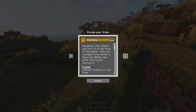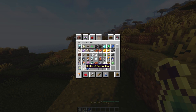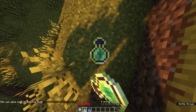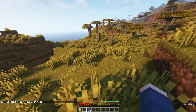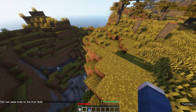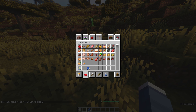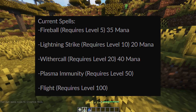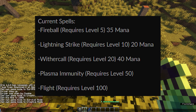The next low impact origin is the Arcanite — show them your power. This origin is categorised as low impact, but it does have significant effects you can build up. When you first pick this origin, you'll have a mana pool, no abilities whatsoever, and fewer hearts. You get abilities by grinding EXP. At level 5 you get fireball (costs 35 mana), at level 10 you unlock lightning strike, at level 20 you unlock withercore.